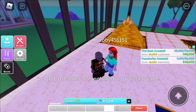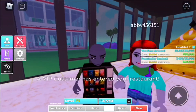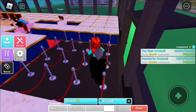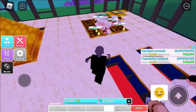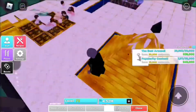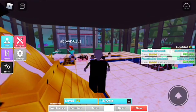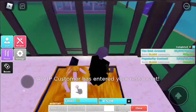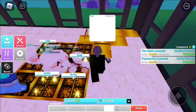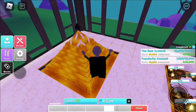Hey guys, Mason here, welcome back to another video. Today we are going to be activating the shrine. I don't know who that person is — they just glitched into my restaurant when I spawned in. So today we're going to be activating this thing right here called the shrine. If you listen closely it sounds pretty weird, pretty creepy. So let's get right into this video.